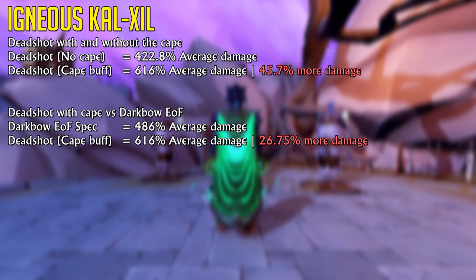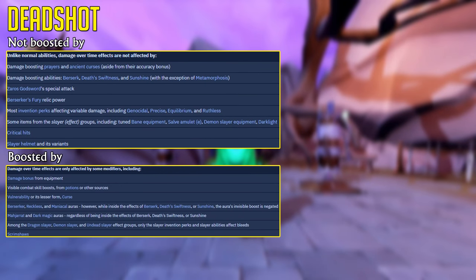This is however a comparison on paper, as there are many other relevant variables to properly compare these two powerful ranged abilities, even though one is technically a special attack. For one, you should consider that Deadshot is a bleed attack, which means it cannot be boosted by curses, Deathswiftness, most invention perks, and it cannot crit either.